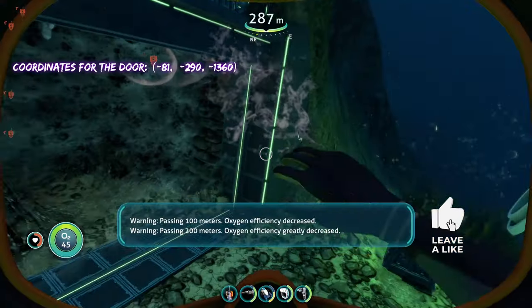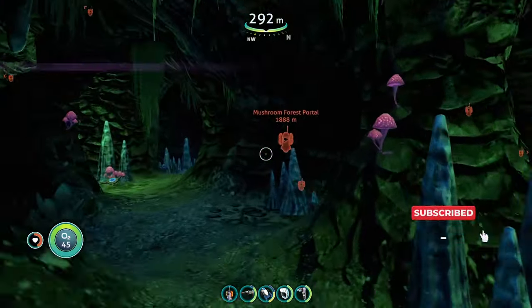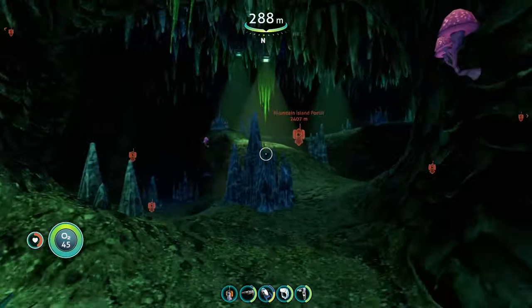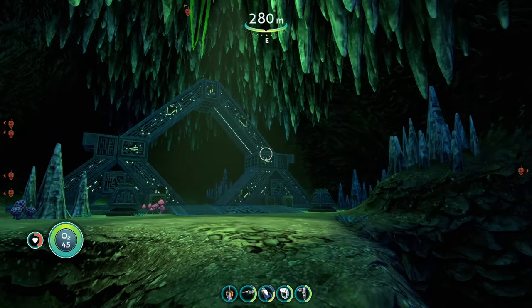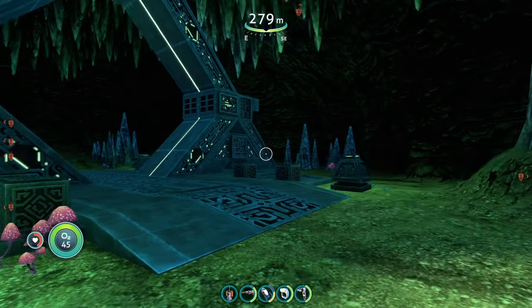Here's the alien door. Once you're at the alien door, all you have to do is get out of your Seamoth and go in. Then we have the alien arch, or the portal — it's the same thing. So with that, let's go on to the next portal.